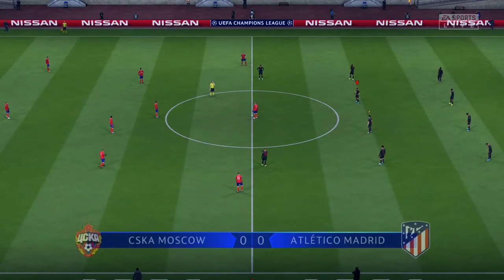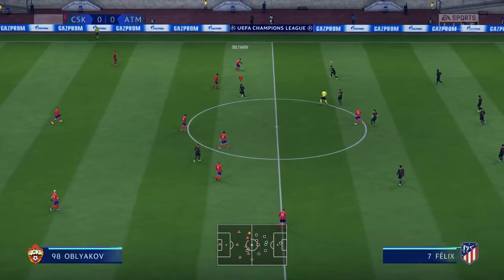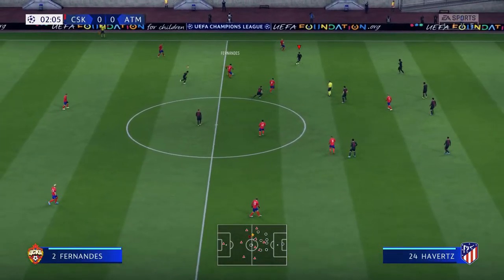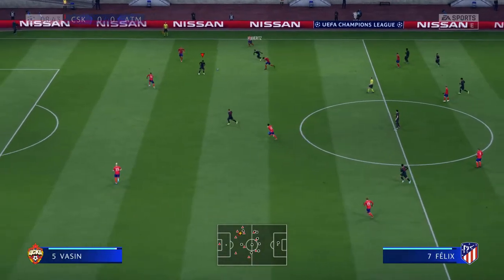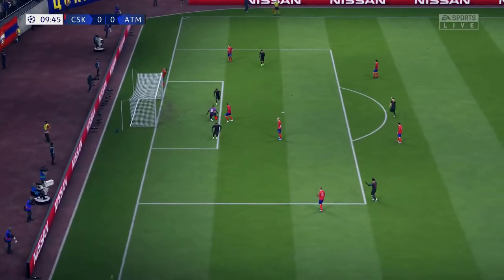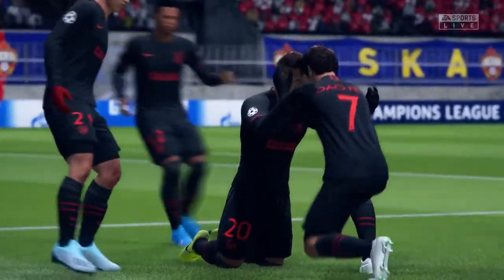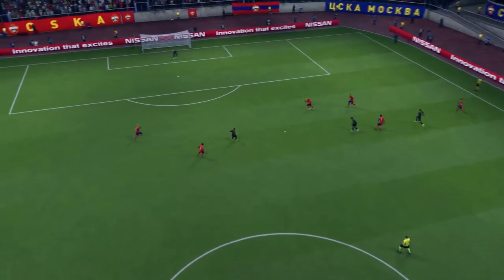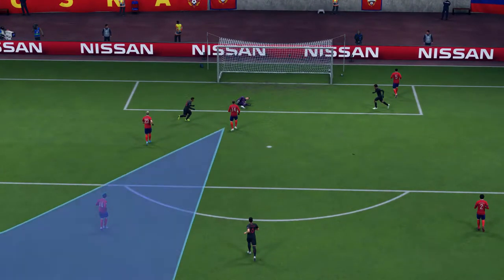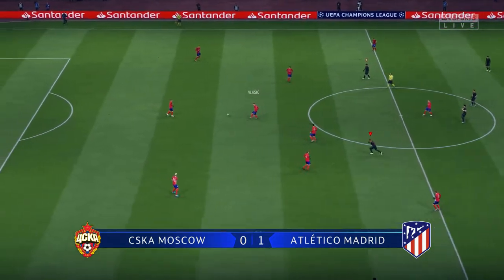Here we go into the first game of the episode. Hopefully we can start off this knockout stage round with a good win against CSK Moscow. We're playing away from home so hopefully that doesn't affect us too much. It's into Joao Felix, Martinez with a lot of space in the middle - Joao Felix running on in - and it's 1-0 already 10 minutes into the game. Lovely work from Joao Felix to get the ball into Martinez, who made a lovely run into a massive gap. 1-0 now to Atletico Madrid.